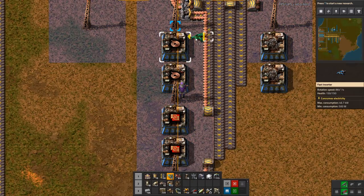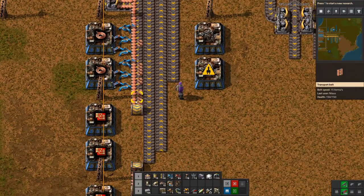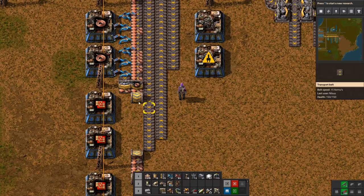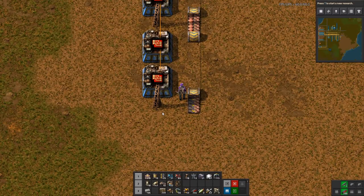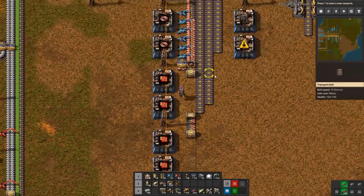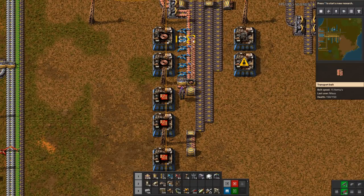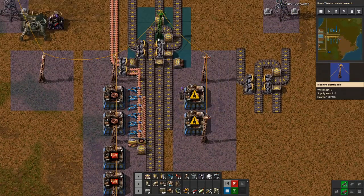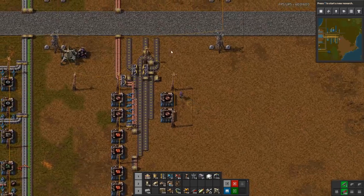This is going to be super complicated but I'll try to make it as comprehensible as possible. We have a problem — the belt will be full of junk copper plates. We can do a little trick: remove the inner lane and the copper plates get stuck here but the copper wires move on. Brilliant, it works! I need to make sure I could design this before squeezing it in and confirming I have room.